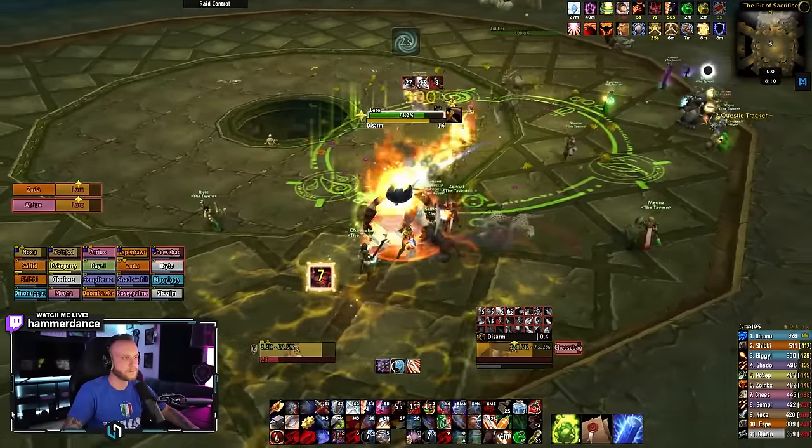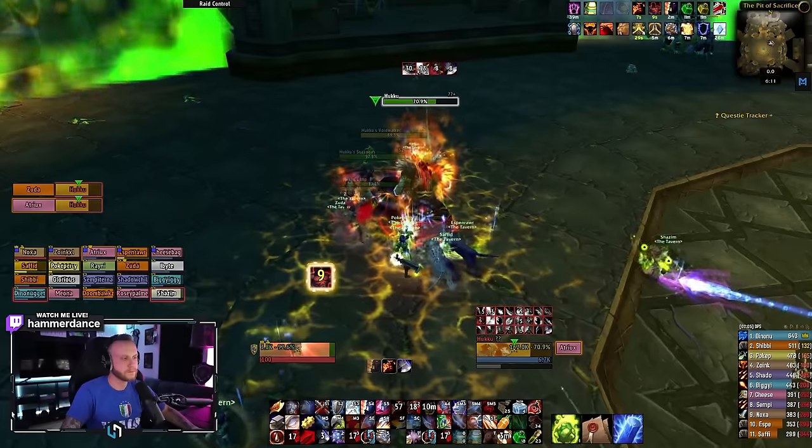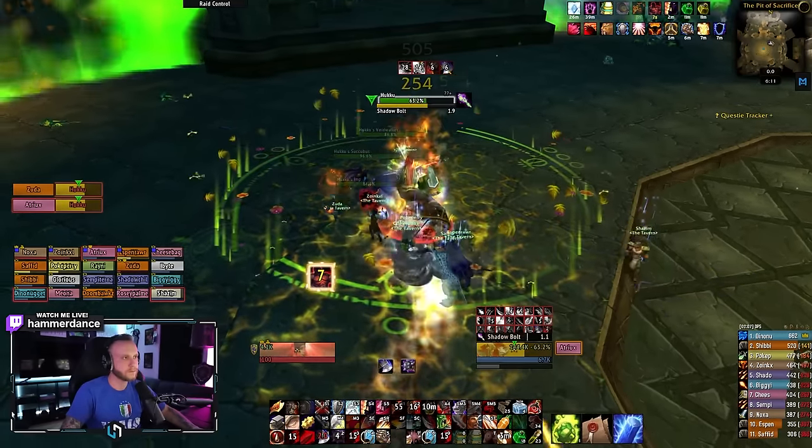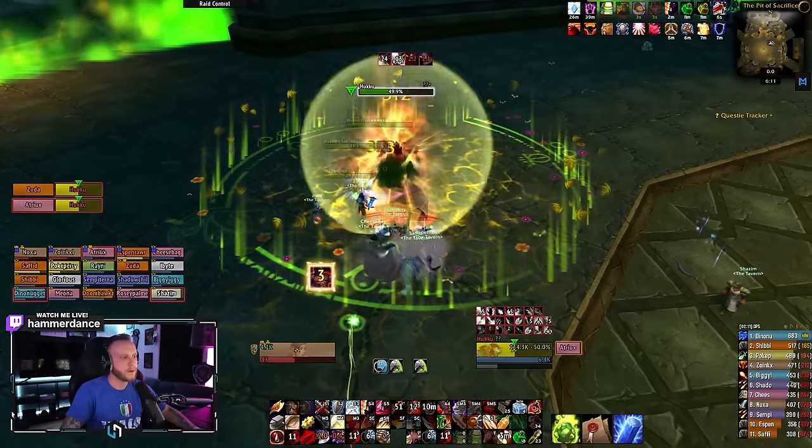For Loro, he constantly resets threat, so basically have your tank spamming taunt if necessary. And for Huku, interrupt his casts, and you can either off-tank or ignore his adds completely, and it's pretty much GG.